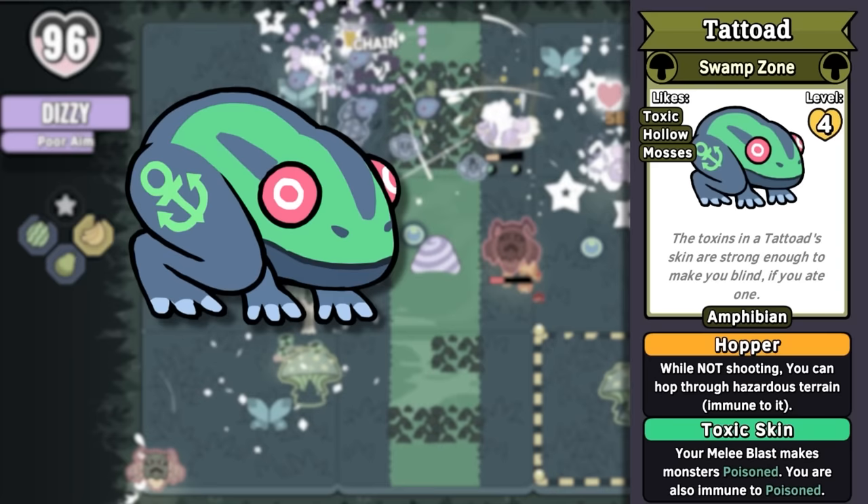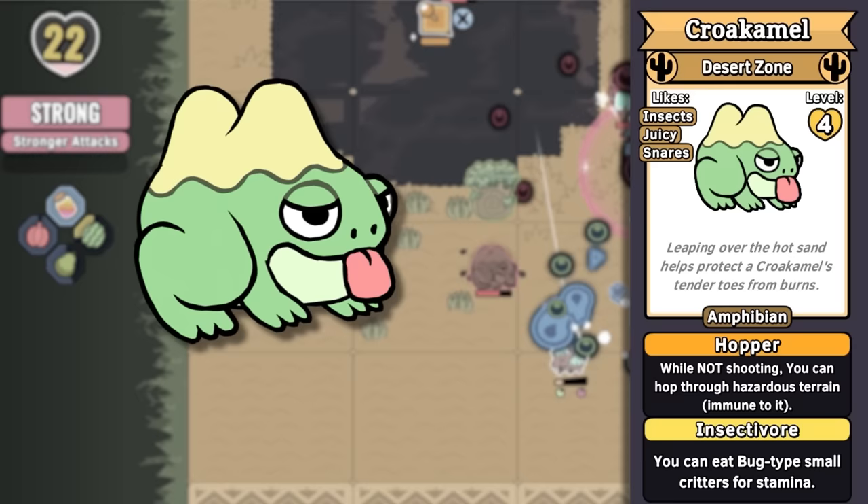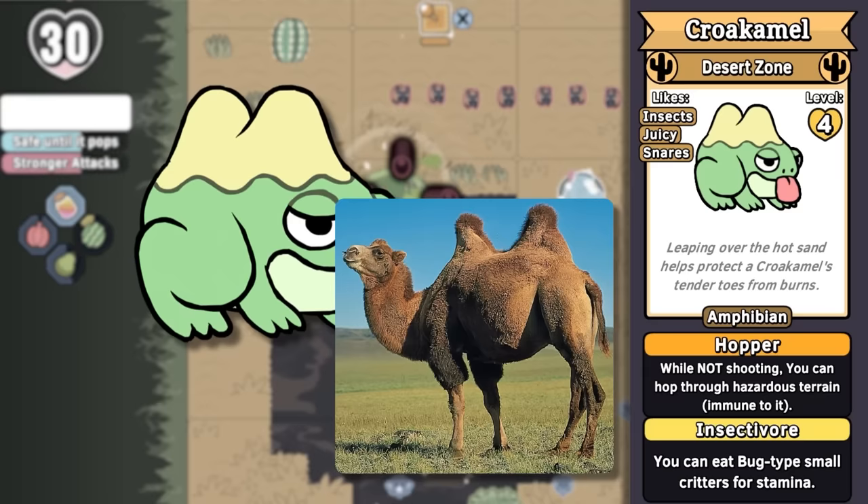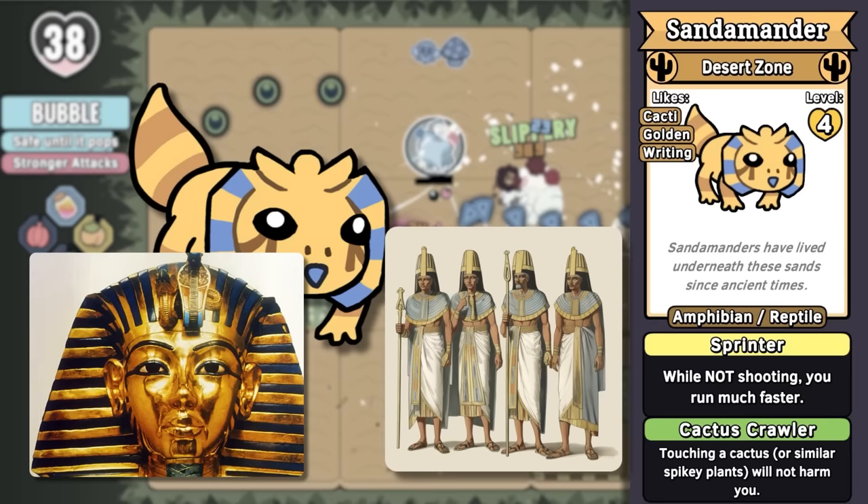Tattoad is fun — it's a toad with a tattoo, so it's tattooed. It's really just a poison frog toad thing. But Crocamel is interesting — it's a croaking frog with camel humps. That idea may come from the often viral desert rain frog, which lives in the desert despite needing water. It turns out they have very good water retention, like a camel. And those camel humps are also referencing wavy sand dunes. Sandamander is a salamander that lives in the sand, with salamander frills resembling the headwear of pharaohs and other Egyptian nobles — it even has the little Eye of Ra makeup and symbol on top.